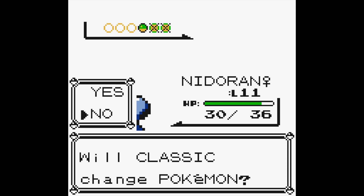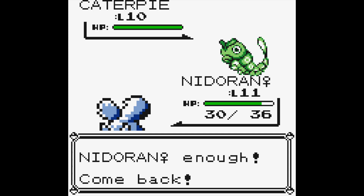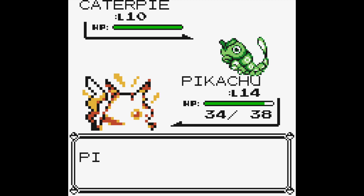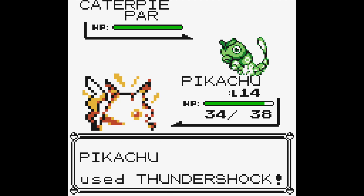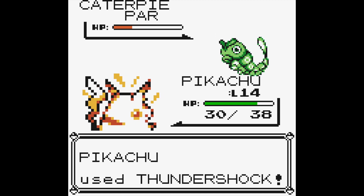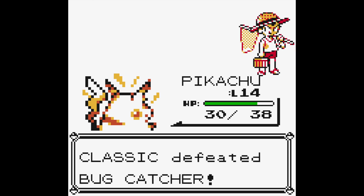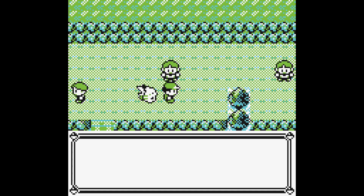Nidoran's up to level 11. There's a Caterpie, so why don't we change back to Pikachu. I know these won't be the most exciting battles, but I'm going to kind of switch back and forth between Pikachu and Nidoran to get them leveled up. You can see that Thundershock did a lot more damage than just Quick Attack.